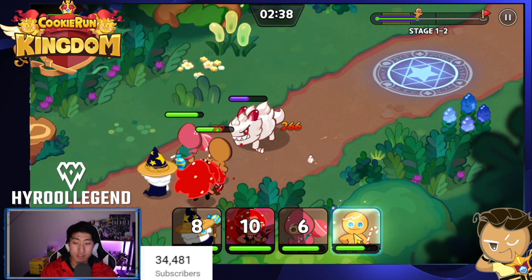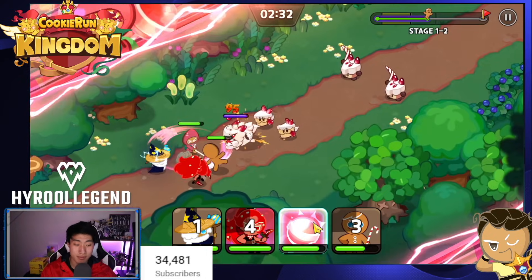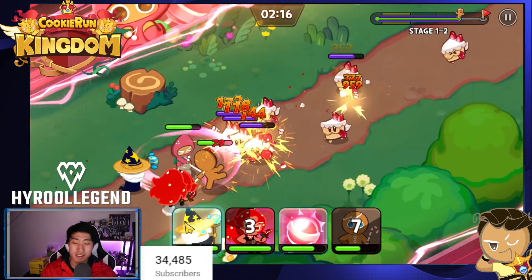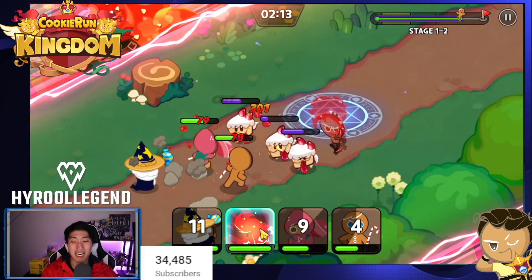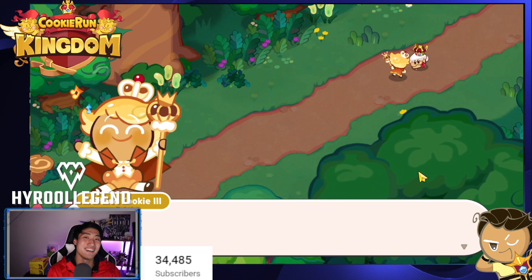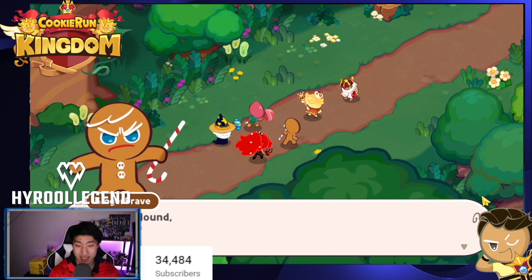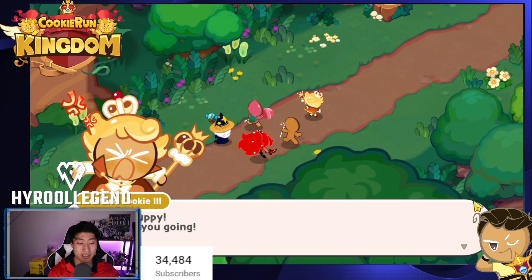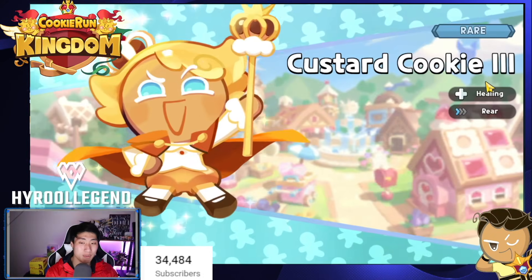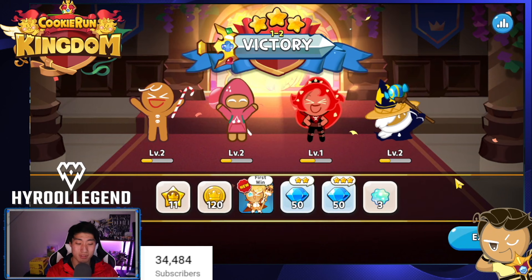When I get Espresso, I'm probably going to go full attack with all raspberry toppings. That means even on gacha I won't be able to pull for Pure Vanilla, who's my favorite cookie, or Sea Fairy, who is the best cookie in the game. Espresso comes out this month as a daily login reward, and I can get Pure Vanilla from the arena but that's going to take a long, long time.